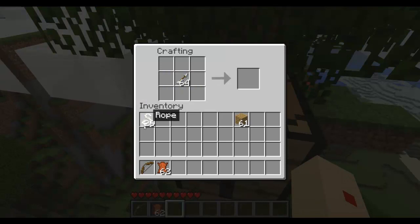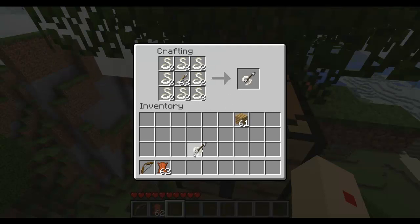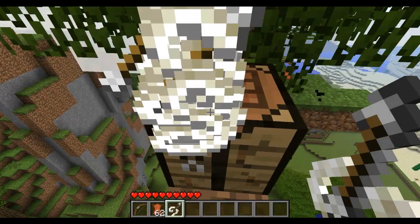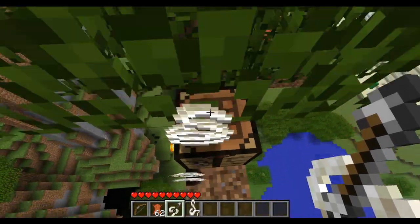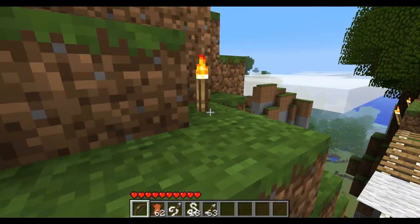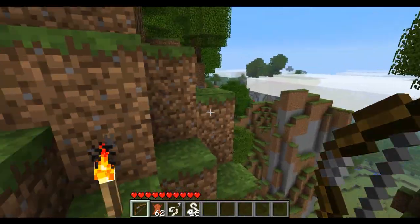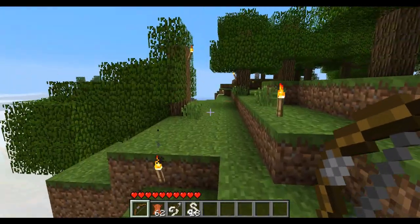Now a really cool feature in my eyes is that you can make arrows with ropes. As you could see, I just put rope all around the arrow and that gave me an arrow with rope. Let's just put those away because otherwise it might shoot them instead of the others.